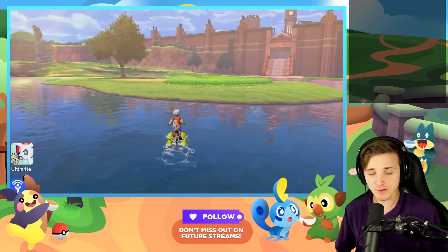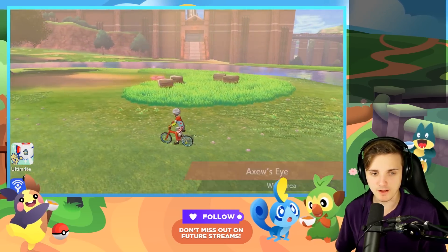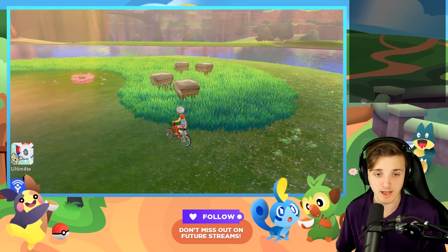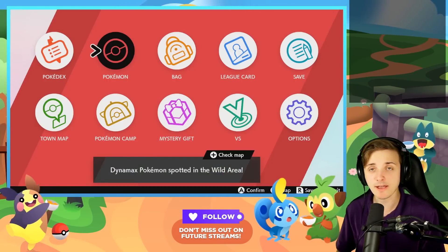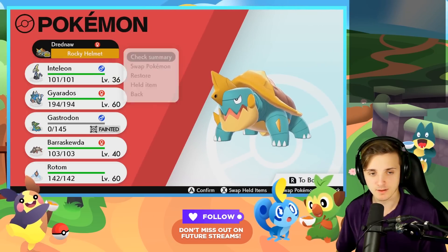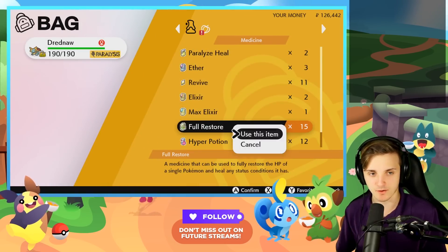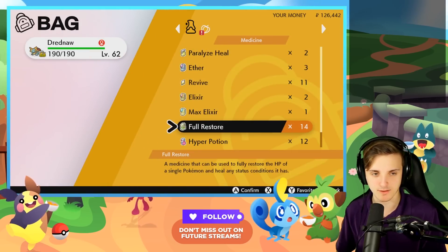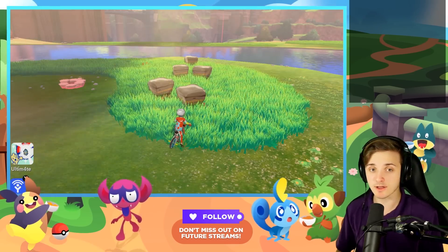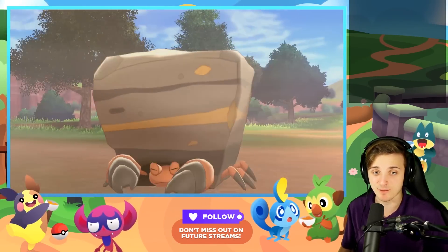Even if you're just catching stuff for your Pokedex, it's super helpful. Your best approach for this is to find a Pokemon that can one-shot these things. I wouldn't shiny hunt for Crustle because that would be a pain. But let's say you go to Route 2, find a Rookidee and kill it, and if you run into a Wooloo you can kill that too if it doesn't waste much of your time.